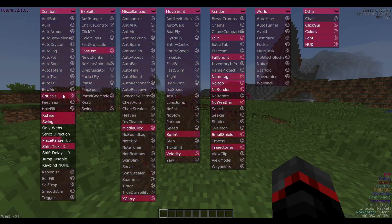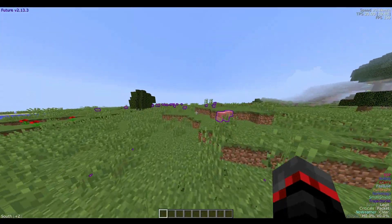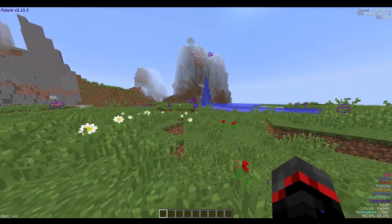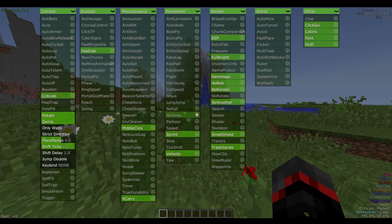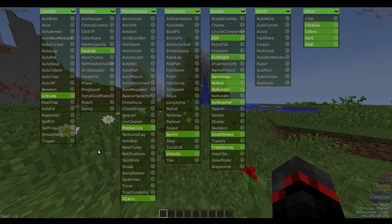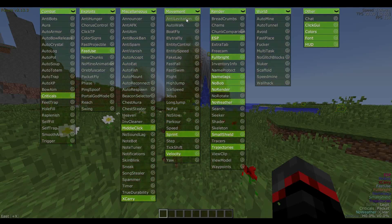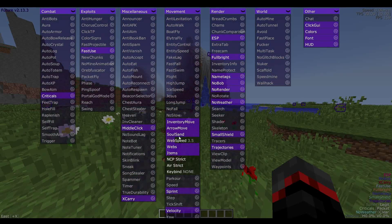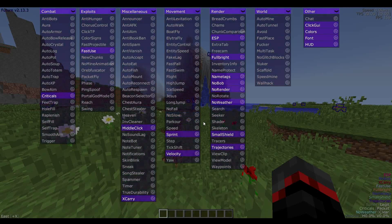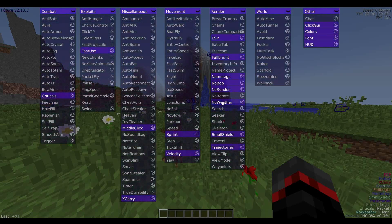They added hole fill, which I'm surprised Future didn't have before. It's right here — very helpful, that's a crucial thing for crystal PvP. There's also a fake player command; I don't know what the command is and the changelog doesn't specify, so if you guys find it definitely let others know in the comments. We also have arrow move under no slow in the movement tab — not sure exactly what that does.